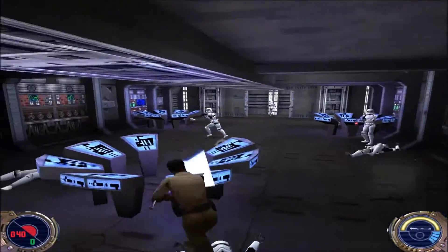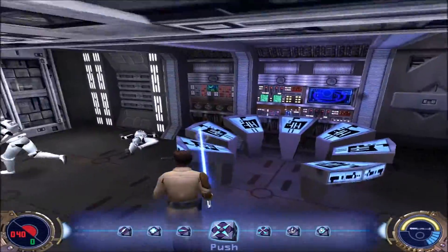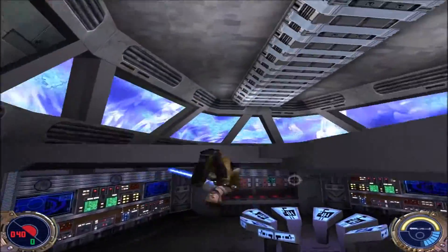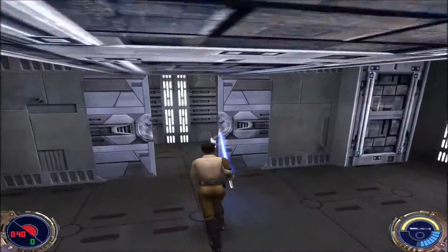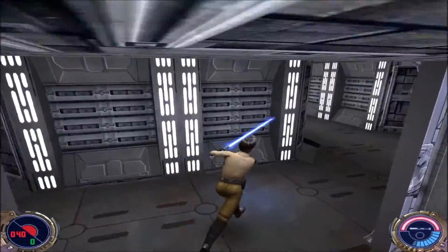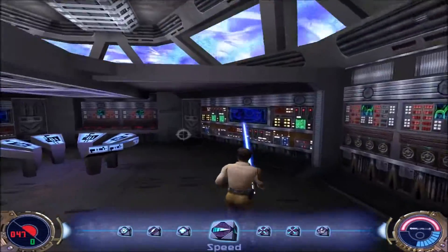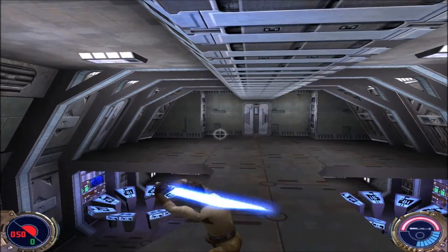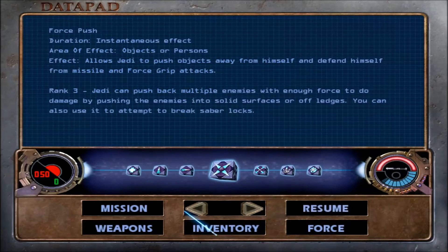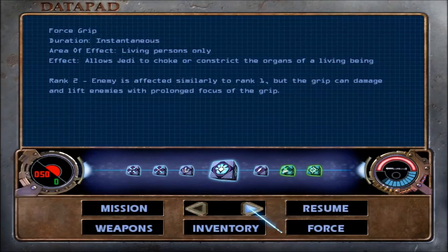I'm gonna show you the new Force powers once we get done with this threat — this Imperial Scum. We've got the Strong Style, and I'm gonna show you what it can do. Also, we've got Jump rank 3 and we've got Force Lightning.